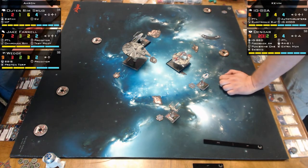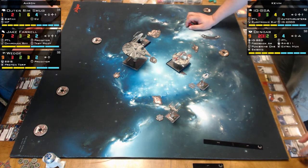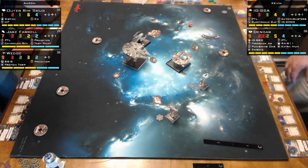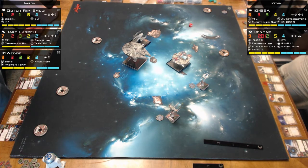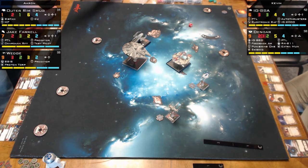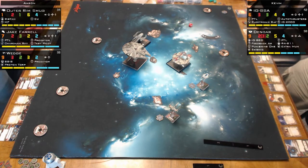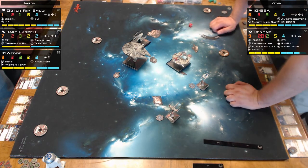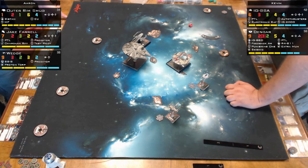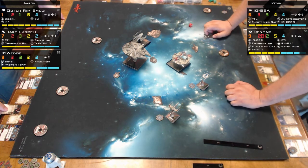Discussion of Netflix addiction: every time you talk to someone, they recommend another show to watch — House of Cards, etc. 'I think I need to quit my job and just do Netflix binge-watch reviews.' First damage of the game: Dengar runs into the asteroid — specifically the 'mustache' asteroid Kevin placed. 'You had a mustache ride — that was not a good ride.'